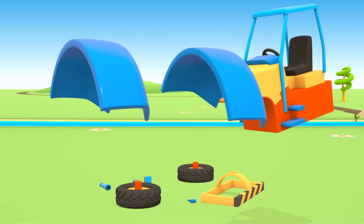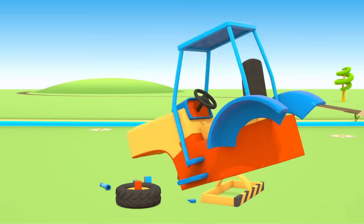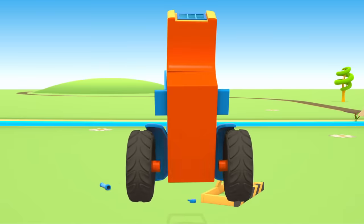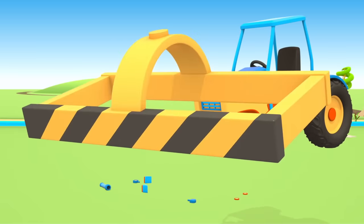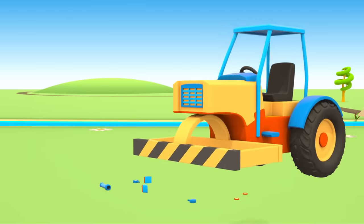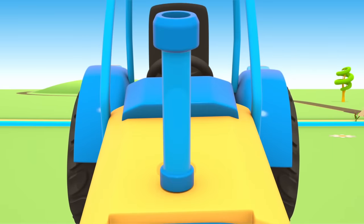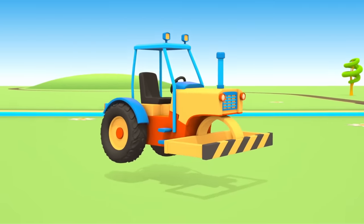Wings. Two wheels behind. A frame for the cylinder in front. Headlights. Exhaust pipe. And two spotlights on the roof.